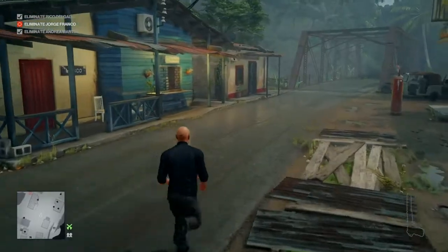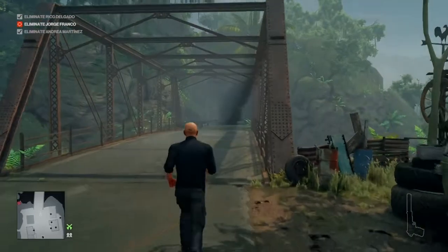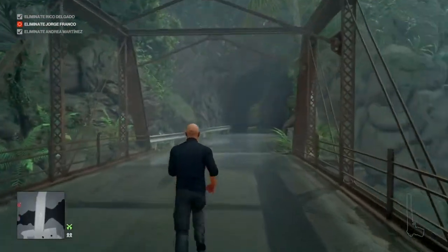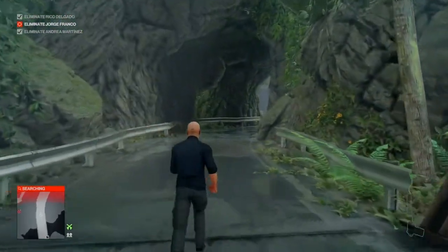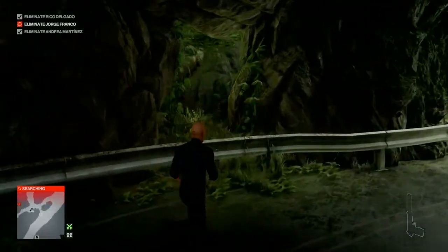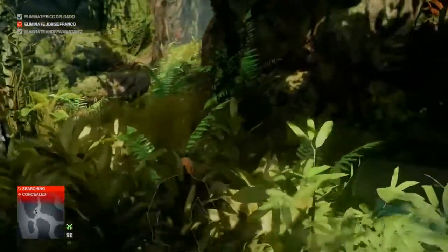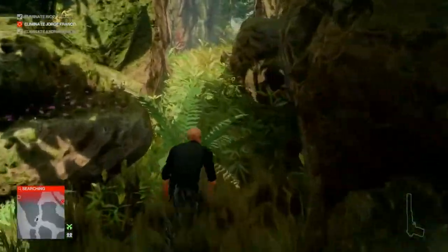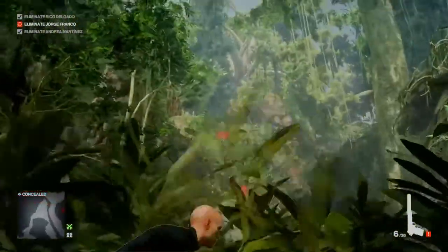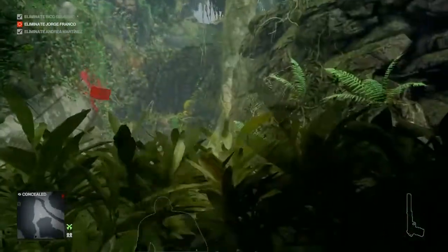This is a relatively simple challenge to complete. We need to make our way to the coca fields, so we're going to exit the bus stop, head off to our right and across the bridge. Once we get through the tunnel we can enter the jungle area, and once we're in there we're going to hang a quick left and stay crouched past the two guards on our left.